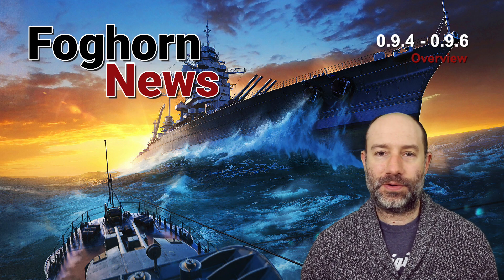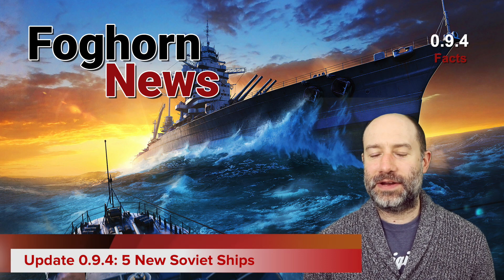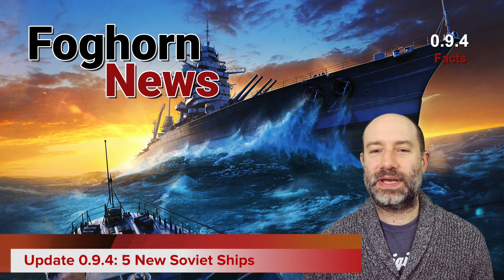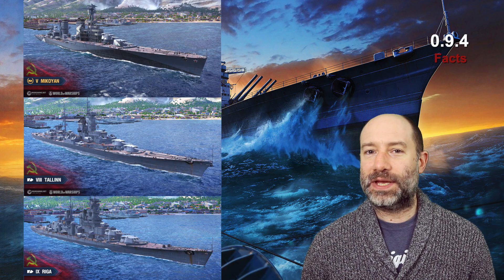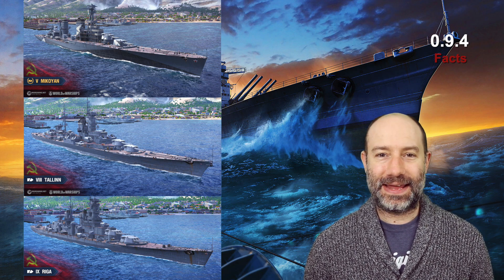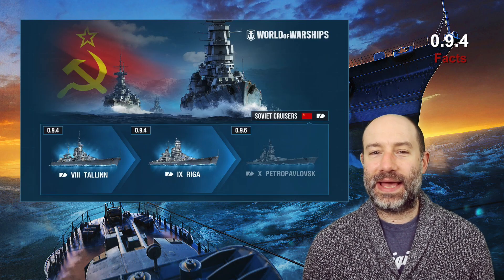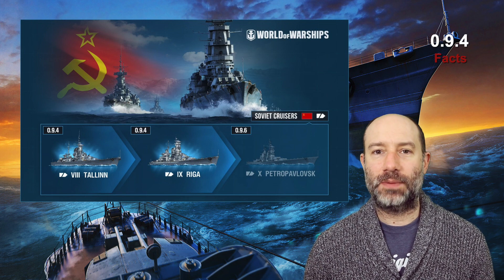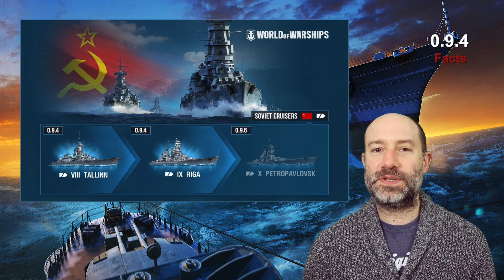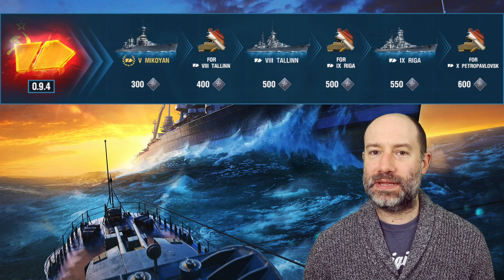That's a summary of everything happening over the next three updates — 0.9.4, 5 and 6. There's a bit of guesswork from me on 0.9.5 and 0.9.6, so please do listen carefully. First of all, let's look at what's coming in update 0.9.4, which hits CIS and NA on Wednesday this week, and EU and SEA on Thursday. Five ships are being added in this update: Mikoyan, Ochakov, Bagration, Tallinn and Riga. Tallinn and Riga are tech tree ships from the new heavy line, and are being added in the usual early access model, so they'll be special ships for the next two updates — usually it's one update. They'll be available to research normally from the start of 0.9.6 in two months' time, and will be available via sequential bundles in the Armory.